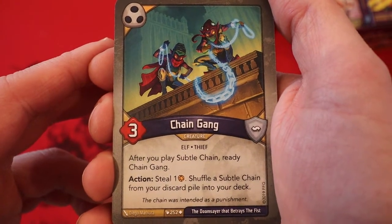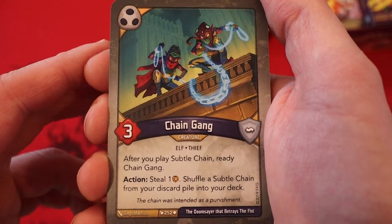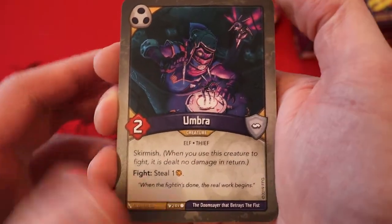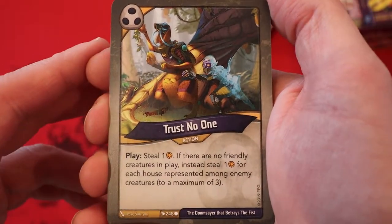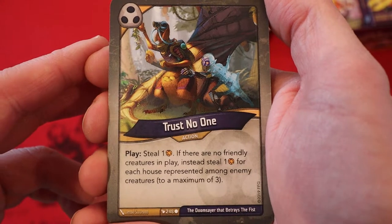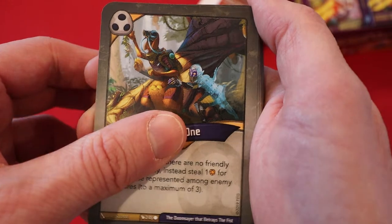Chain Gang — three power. After you play Subtle Chain, ready Chain Gang. Action: steal an amber, shuffle a Subtle Chain from your discard pile into your deck. Umbra — two power, skirmish. Fight: steal an amber. Trust No One: steal an amber. If there are no friendly creatures in play, instead steal one amber for each house represented among enemy creatures, to a maximum of three.